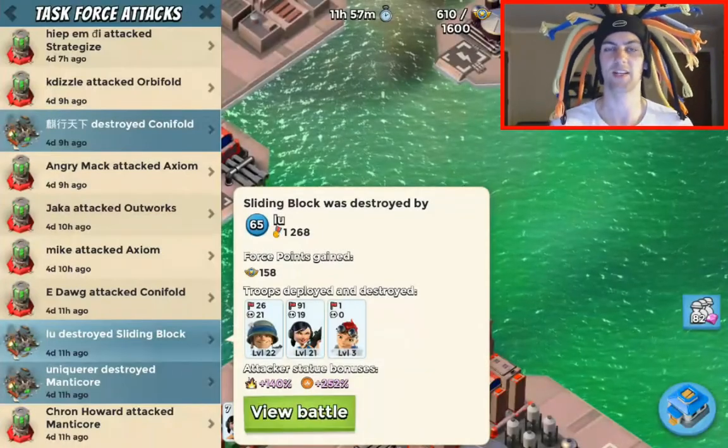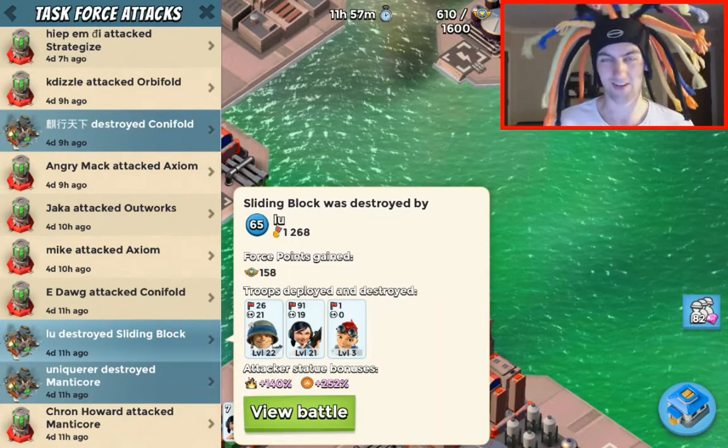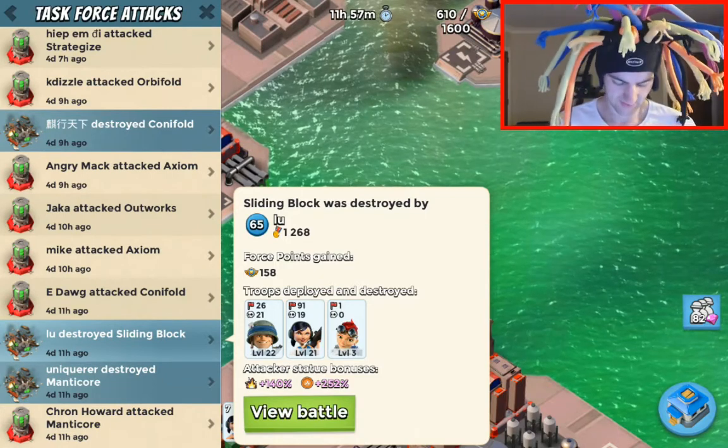Welcome everybody, Red Arrow 23 here — time for another addition to the Boom Beach Playbook. We're going to be adding Sliding Block, and we're doing this on Massive Attack. We've got Lou, let's boom this beach, here we go.